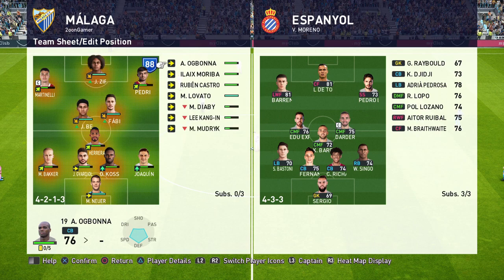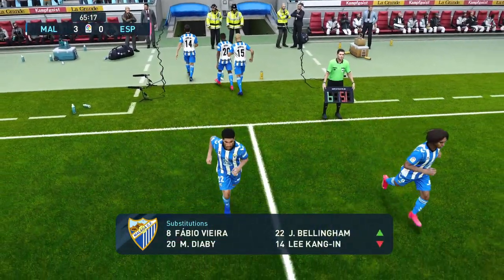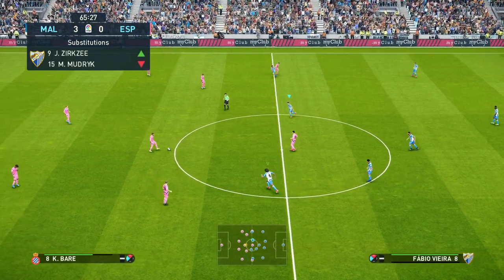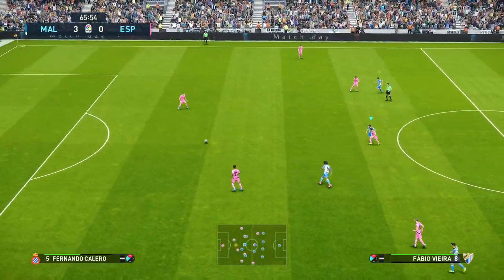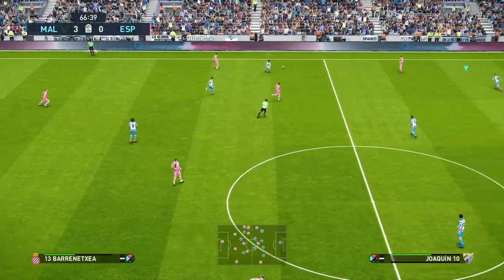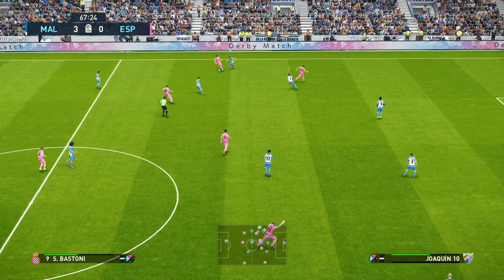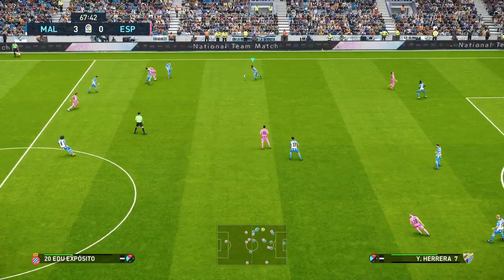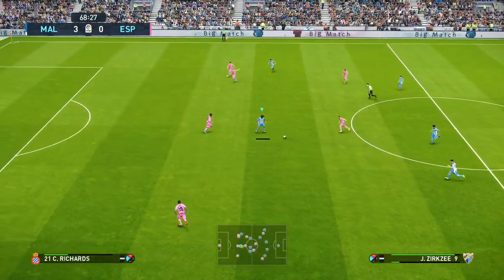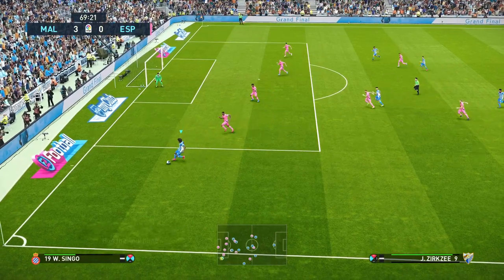We're going to push Pedri out wide to the right, and Kang and Lee goes off for Bellingham. Pretty much everyone's had a decent game today. Diaby has been outstanding, as is Pedri. Martinelli as well. It may be Diaby that gets man of the match because he's got a goal and an assist, but so has Martinelli — and maybe he's been the more influential player over the 90 minutes.